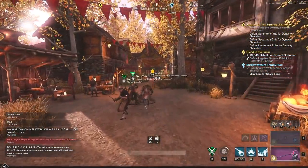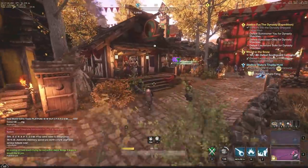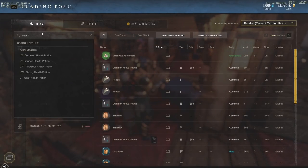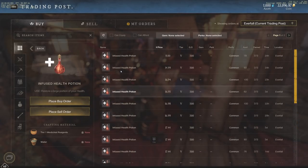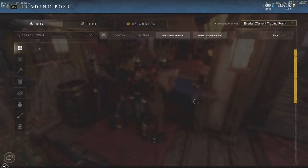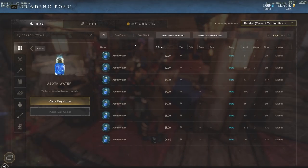One little secret: knowing Outpost Rush was coming back, I knew there'd be a huge demand for Infused Health Potions — those Tier 5 health pots that were selling for about 2 gold. So I bought about 800 of them the day it launched. Now they're going for 8 gold apiece, and not long ago they were hitting 20 gold. People are buying them left and right because you're popping 20 to 40 per match depending on your role. Azoth Water has also skyrocketed — the cheapest is now around 12.29. Let me know in the comments what prices look like on your server. Thanks for tuning in — I'll see you all in the next one!